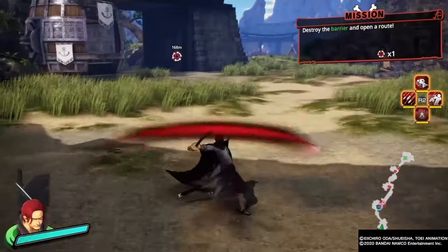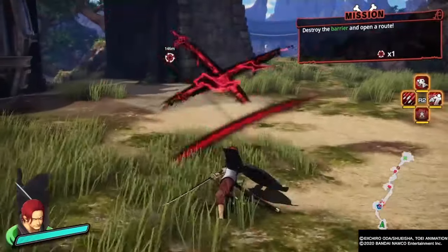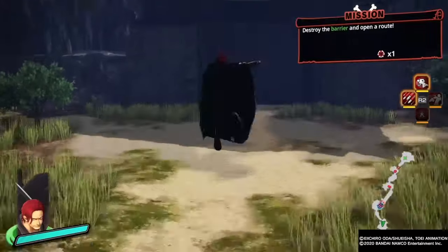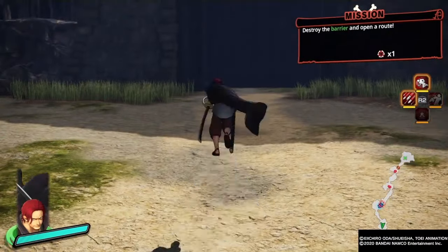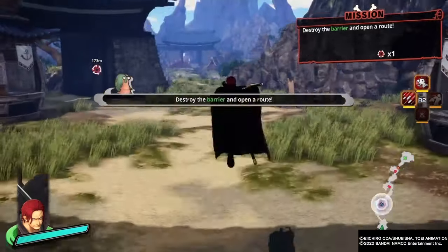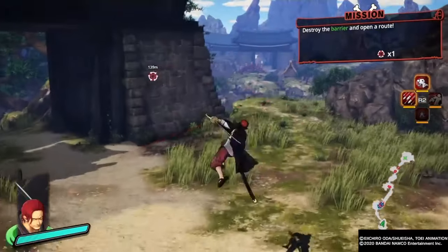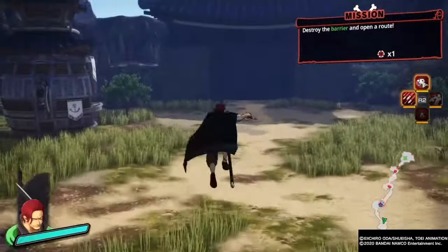Seven into a triangle, and then the eight square attacks — this eight square attack will also break guards, so it's very good. Then this is the smash attack, and then the midair smash attack, and then one square midair into a triangle, two squares into a triangle midair, three squares into a triangle midair, four squares into a triangle, and then five squares midair.